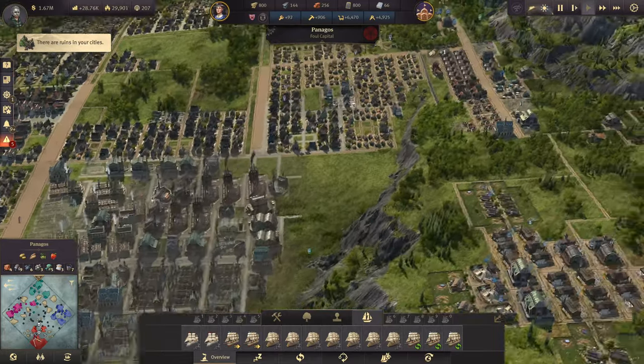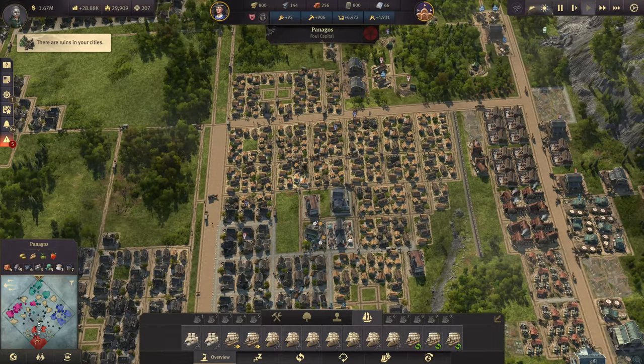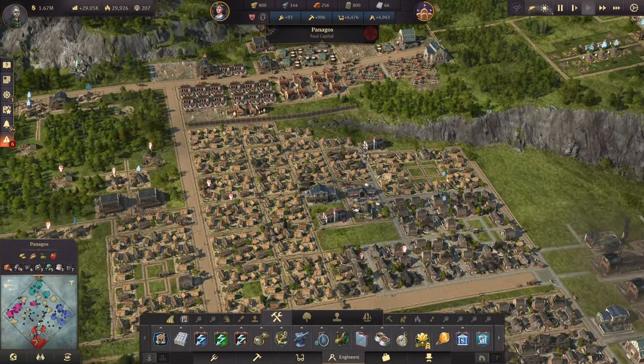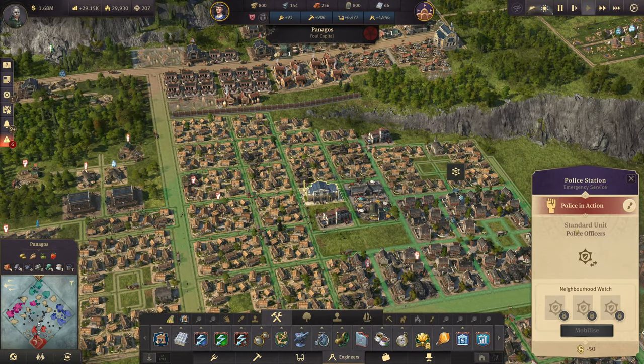We will have to do the same thing with Tove — upgrading the harbor defenses there as well. I think there's actually a nice little fleet coming already. We'll just see — we are prepared. Problem with my track system is we have a bit of a riot situation here at the moment, so I might want to consider upgrading my police station, having a second one.